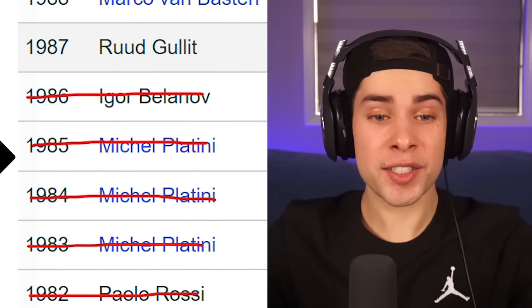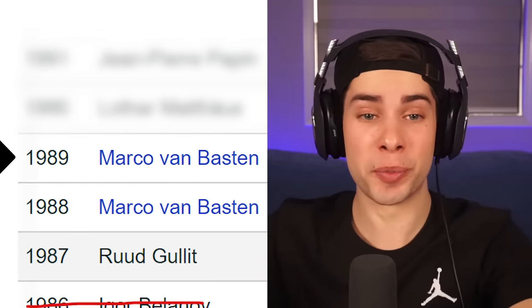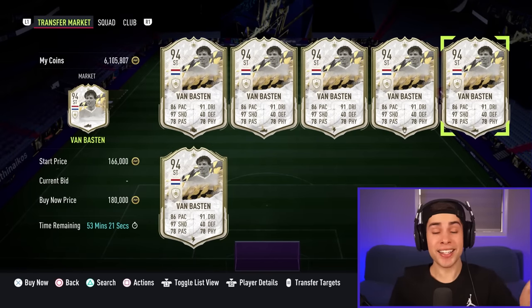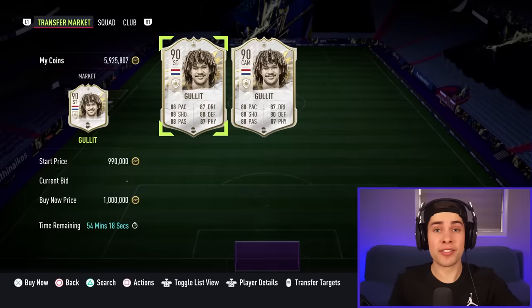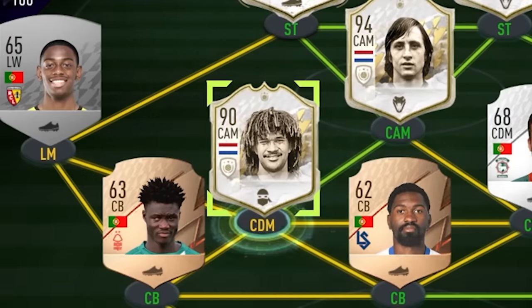According to our list, the next two players are Ruud Gullit in 1987, and Van Basten who won the Ballon d'Or in 1988 and 89. I feel like Van Basten deserves more respect in FIFA - his card isn't that great and he's only worth 180k. In all of FIFA 22 I've never actually used Gullit, so I'm excited to pick this card up at one mil on the dot.